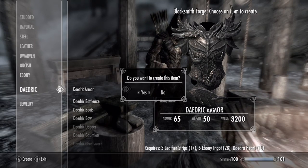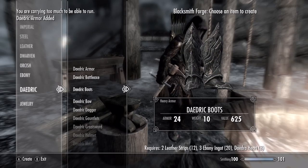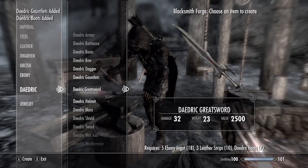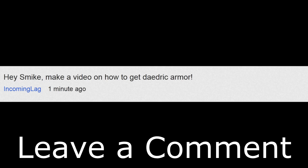So after you've got at least 10 leather strips, 17 ingots, and 5 Daedra hearts, you are now ready to make your full Daedric armor set. Simply go to a forge and create your armor. That's it, guys! Leave me a comment telling me what my next video should be about — and if I pick your comment, it could be featured at the end of my next video.